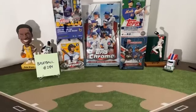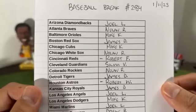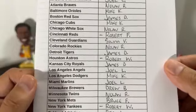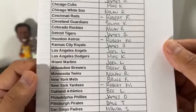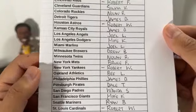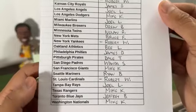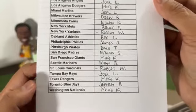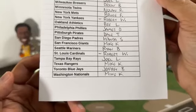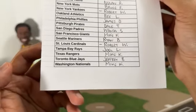Let's go over our participants: Joel Diamondbacks, Nolan Braves, Mike Orioles, James Red Sox, Mike Cubs, Nolan White Sox, Robert F. Reds, Sylvia Guardians, Nolan Rockies, James Tigers, Robert W. Astros, James Royals, Joel Angels, Mike Dodgers, Joel Marlins, Drew Brewers, Nolan Twins, Bruce Metz, Robert W. Yankees, B. Athletics, James Phillies, Dale Pirates, Wanda Padres, Mike Giants, Ryan Mariners, Robert W. Cardinals, Joel Rays, Mike Rangers, Jeffrey Blue Jays, and Mike Nationals.